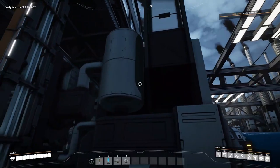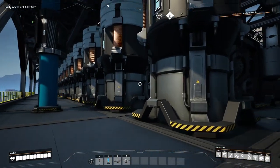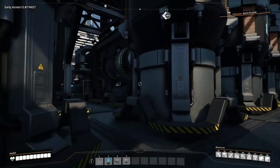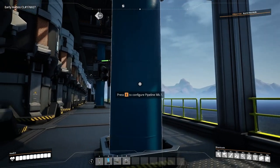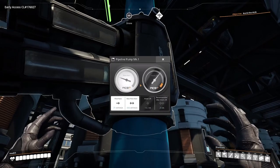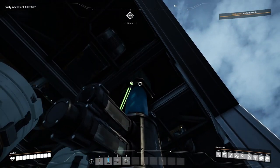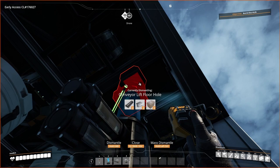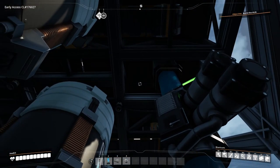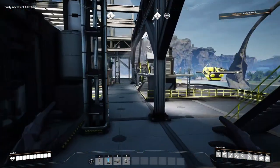We have 8 coal generators on the bottom level along with power banks running all the way down the side for the full length of the generators. We also have Mark 1 pipes running up to the generators on the level above, which need additional pumps to get water up there. I used conveyor floor holes for the pipes — they just look cleaner — and I moved the beams around each penetration so it looks intentional and designed.